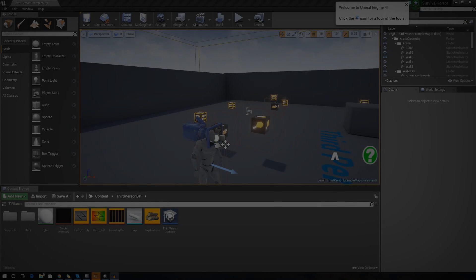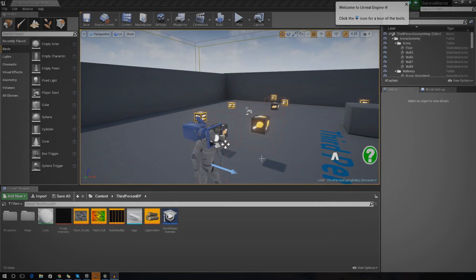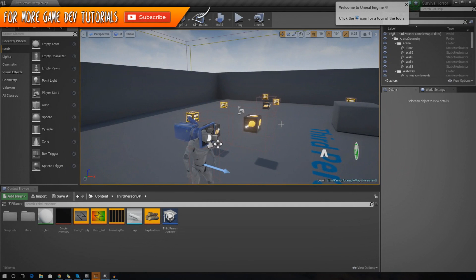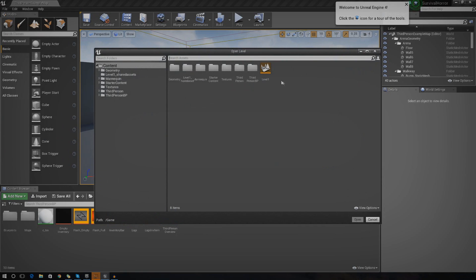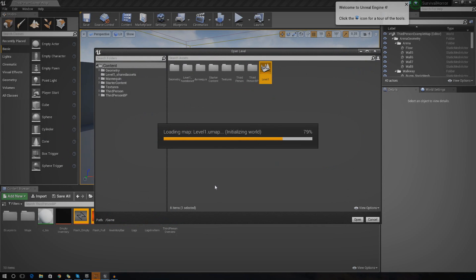Hey guys, your boy Virtus here and welcome back to the Unreal Engine 4 survival horror game series. In today's video we are going to be continuing on with our level, the first level for our game. We started to sculpt some basic terrain and we also added in some basic geometry as well.